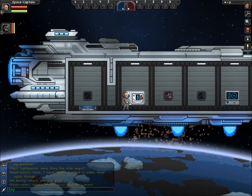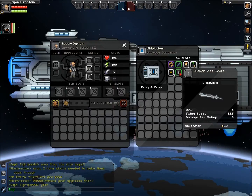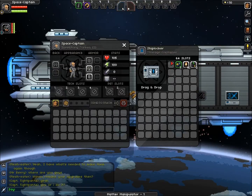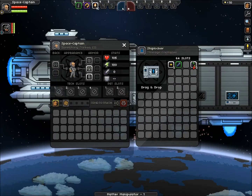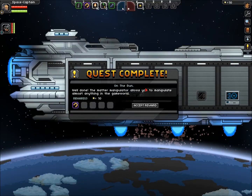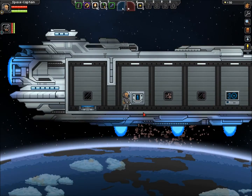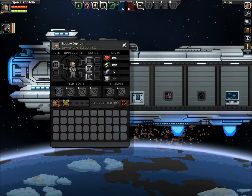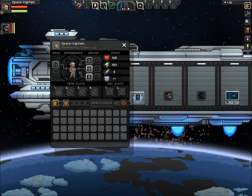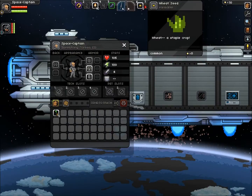Der Dito hat das Spiel schon einmal durchgespielt. Du kannst ja mal auf mein Raumschiff kommen. Da ist schon der Dito. Dann sortiere ich erst mal mein Inventory. Die Dito.